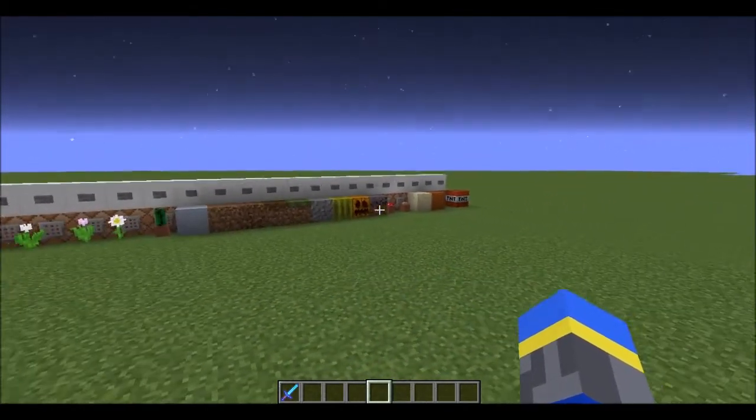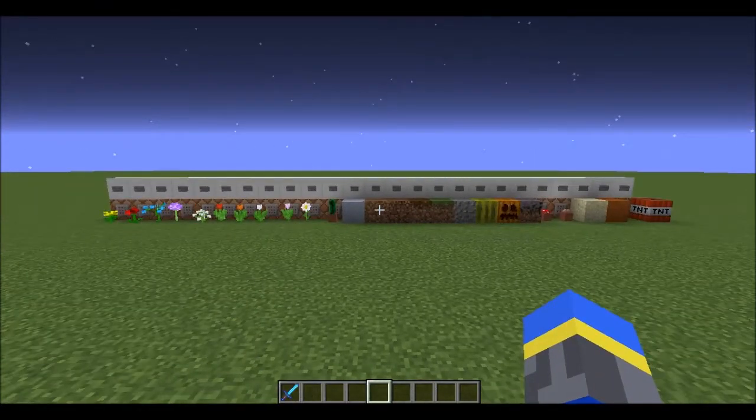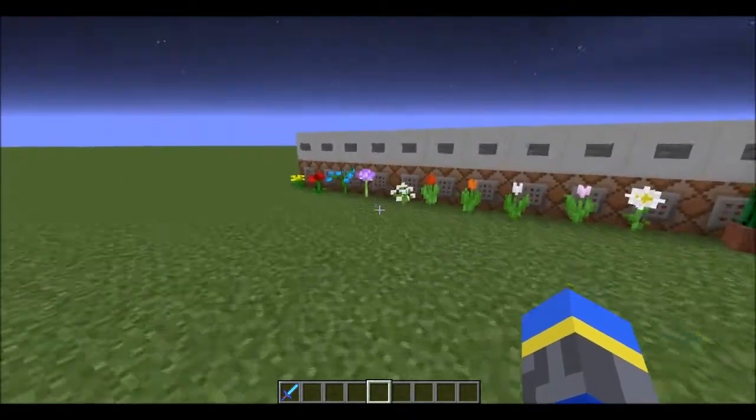These are all the blocks that Endermen can pick up, and if one is holding any of them, they will drop it if they are killed by a player. I haven't activated it yet, but it is in this command block, so let me just show you the default behavior.